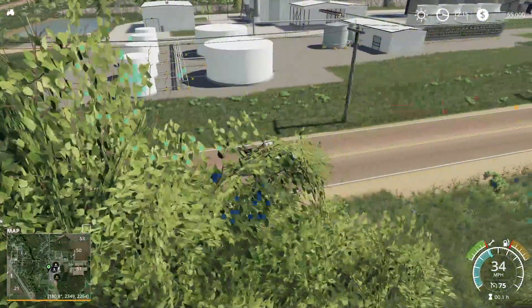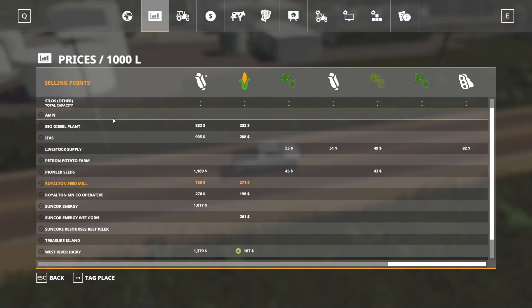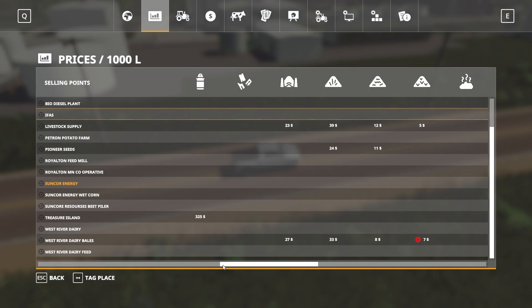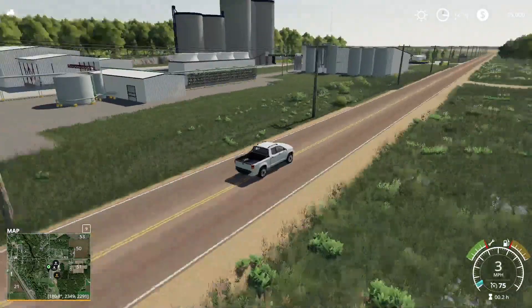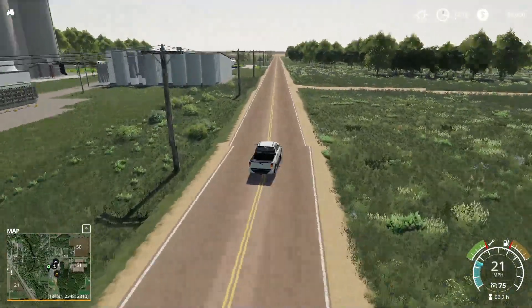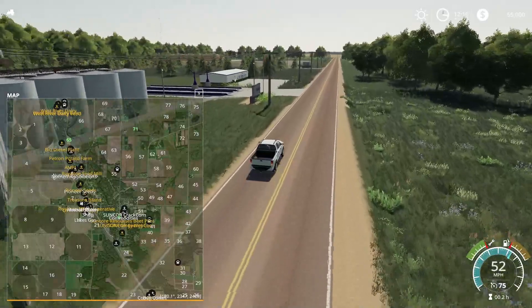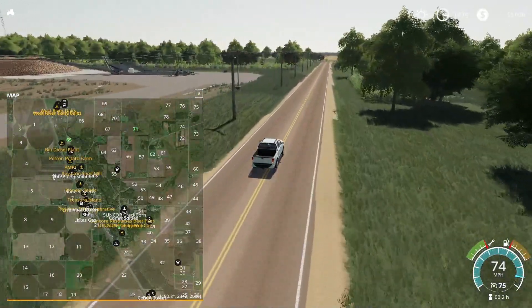Here we go — I've got a couple of buy points in there. Suncore, Crack Corn, and Commodities — and then we got Suncore Energy. Suncore Resource Beet Pilers down there as well. Suncore Technology is going to buy, between the three sell points, dry corn, wet corn, sugar beets, and regular corn. So all of Suncore is all about that corn. And here's that beet sell point right here on the left — the Suncore beet sell point. Absolutely fantastic.